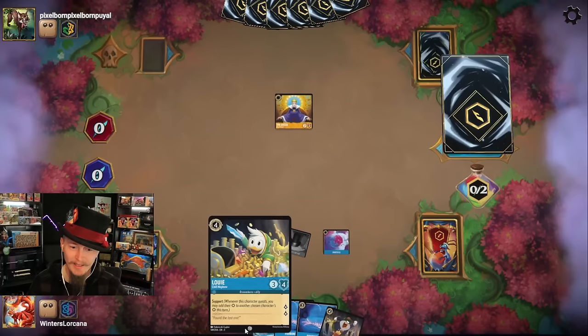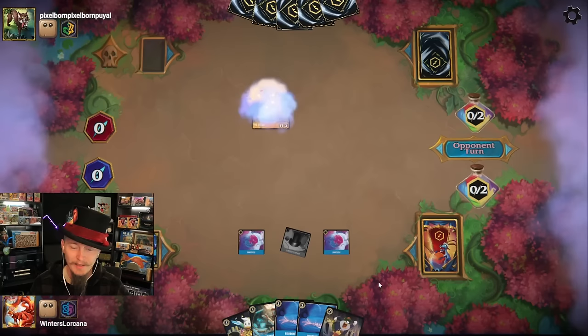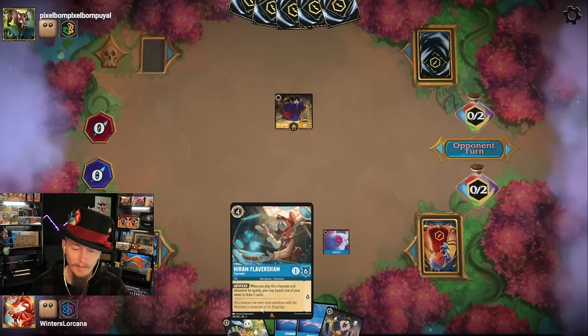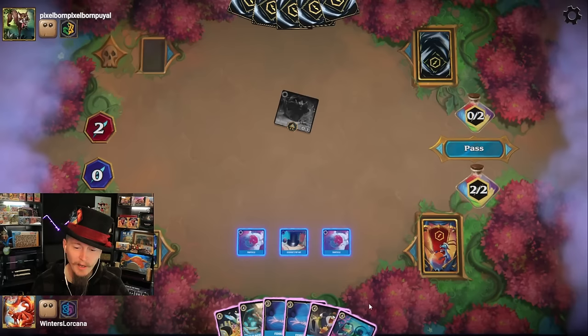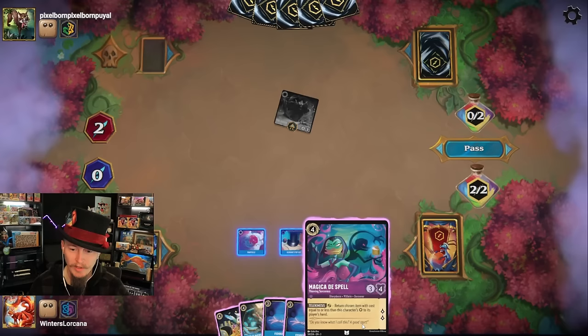Still not a Huey, Dewey, Louie — all I got is a Louie. I like it though. Turn two, I have three items in play — I'm looking absolutely stunning right now. Two, three, four — evasive during my turn or support. Either way I'm playing Hiram. My turn four is pretty occupied. I could get two Fishbones down thanks to the hat. I go up to three, it costs two, then ink a thing. I think I could. Top hat, turn chosen item, cost equal to two or less — I could bounce the Popsicles and replay them for free, but her questing for two is just better.